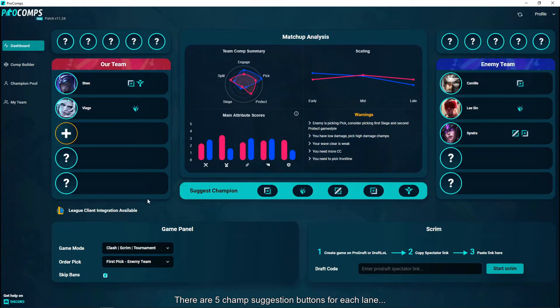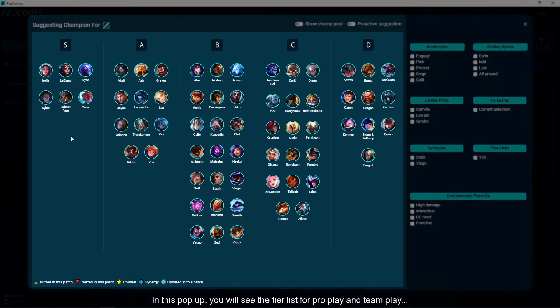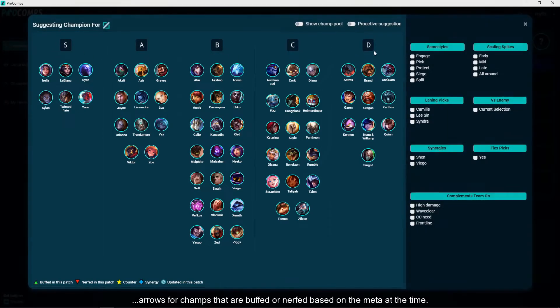There are 5 champ suggestion buttons for each lane, so when you click on a lane you want to see good options for, a popup will appear. In this popup, you will see the tier list for pro play and team play, and arrows for champs that are buffed or nerfed based on the meta at the time.